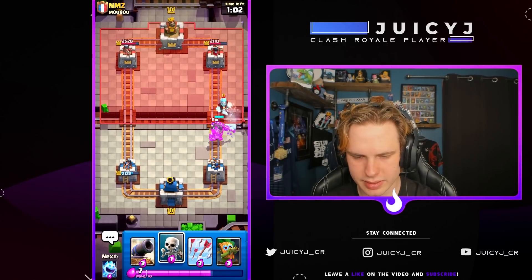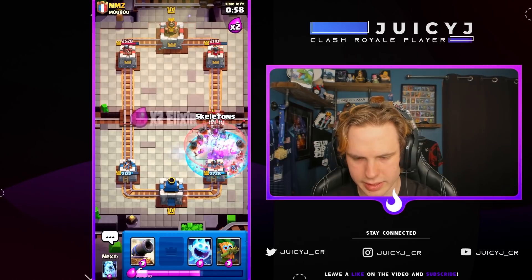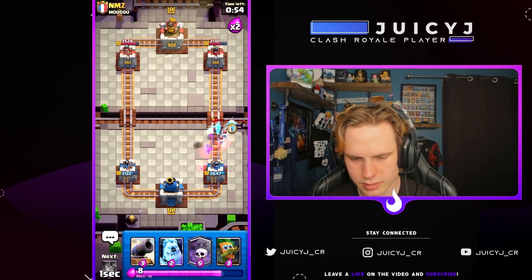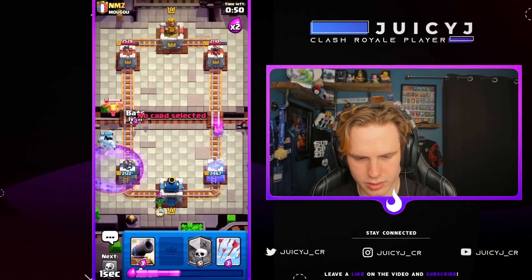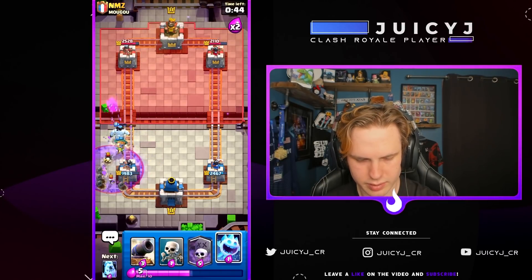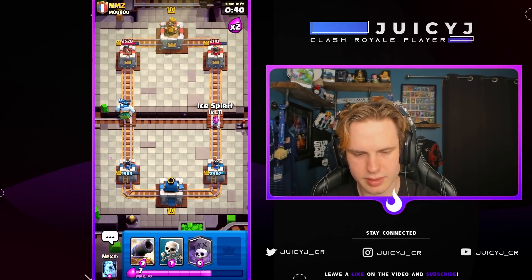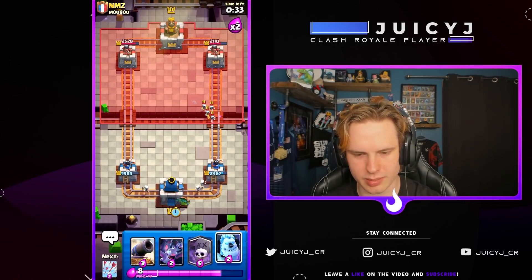There's the ice wizard I was talking about. We're gonna want to get arrows here and then some skeletons on his ice wizard. That's so bad — I have to use arrows on defense here. A bad tornado, but we defended pretty dang well there. Let's go the ice spirit here. I think I want to keep playing these dark goblins.